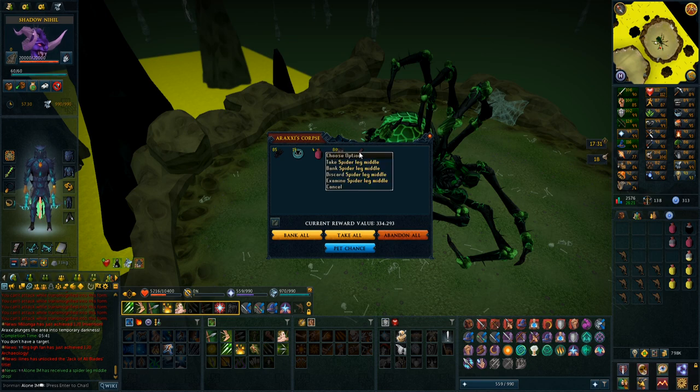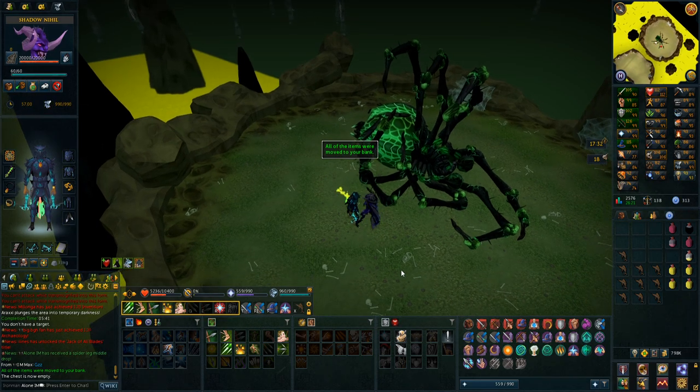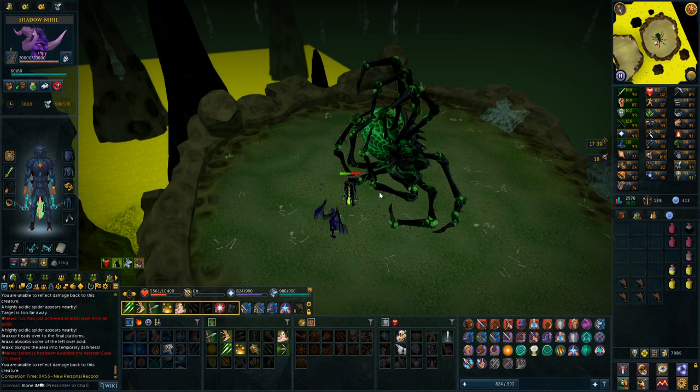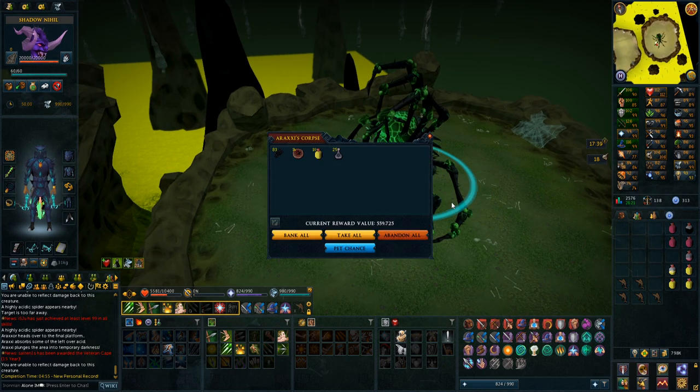An interesting drop — spider leg middle! I only need one more piece now and I can actually make a full spider leg. I already have the top, and the bottom path is open right now, so that's going to be pretty nice. I also need the hilt of course — I don't have that yet, I only have the magic one which I made into a Noxious Staff. New personal record: 4 minutes 55 seconds! That was doing the bottom path, and it's been changed since I did it — you only have to avoid one charge from Araxie now, which makes it really really fast.